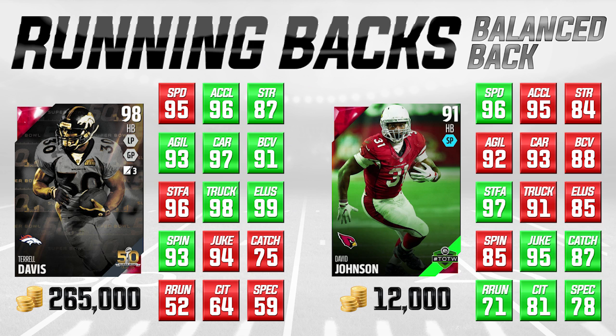For a balanced running back I look for somebody who can do it all — speed, power, and catching. David Johnson is really balanced at just about everything. Terrell Davis does lack a bit in pass-catching areas; his 75 catching makes him serviceable so he won't drop many passes, but David Johnson blows him away in most catching attributes — we're talking 12, 15, 17, even 19 attributes higher in some of those areas.